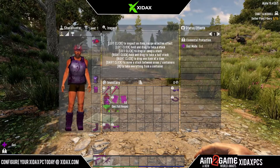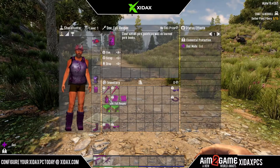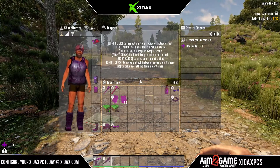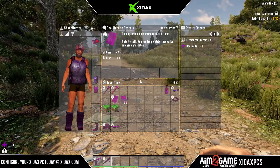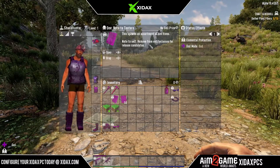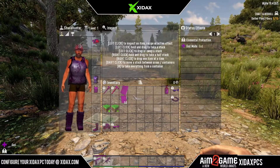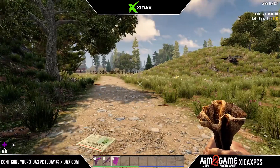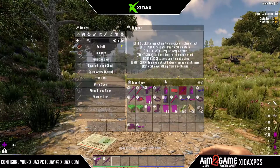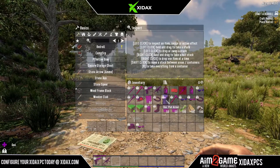The dev drink will reset everything on your character — we'll be testing that out later. There's also a 'Note to Testers' item that spawns an assortment of dev items. It actually says 'Note to self: remove from entity classes for release candidates' — that's funny. And it actually spawns all the dev stuff that we just had.